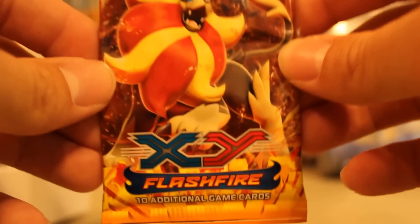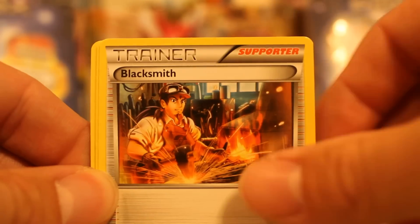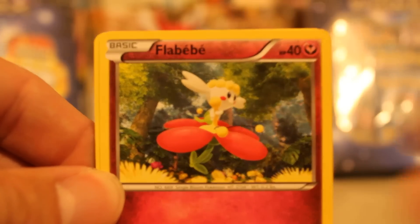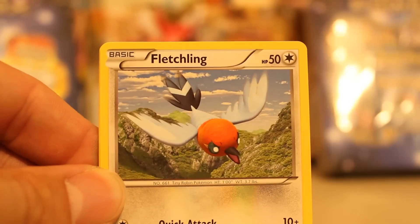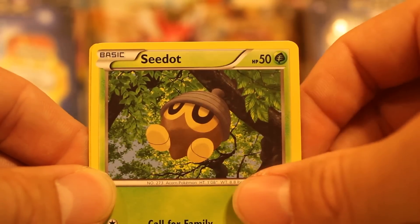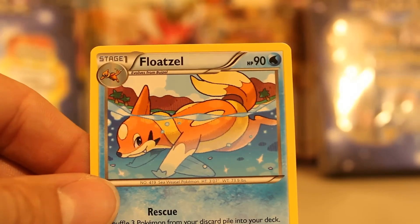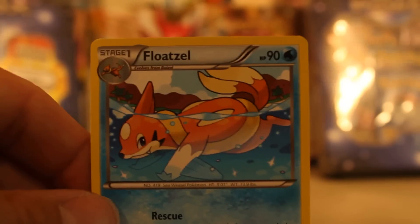Flash Fire - one of my favorite packs, beautiful! Wish us some luck. Here's a code card for good luck. Starting off with a Rapidash, a Blacksmith, a Sneasel, a Flabébé, a Fletchling, a Shinx, a Sandile, a Seedot, our reverse holo is a Sandile, and our rare is a Floatzel. Okay, that's alright.